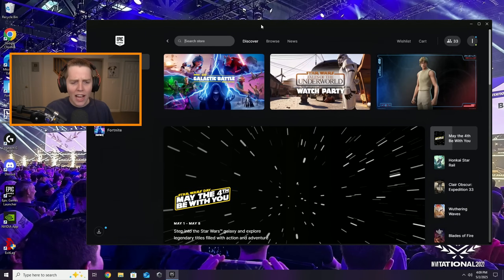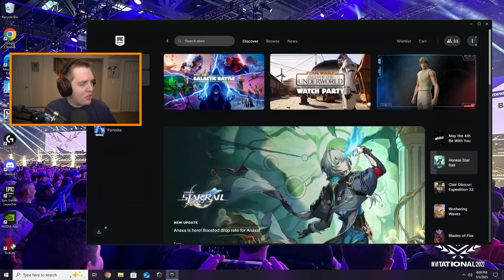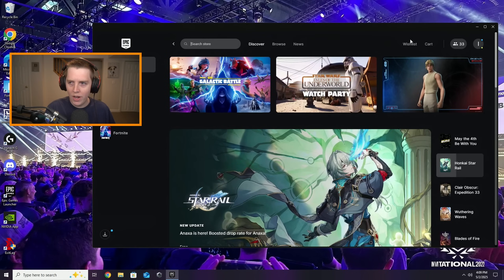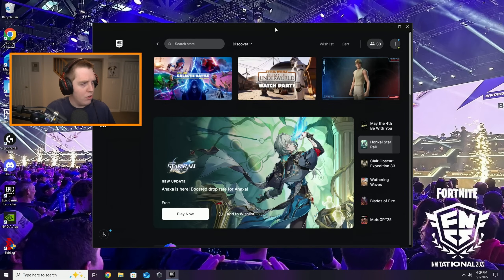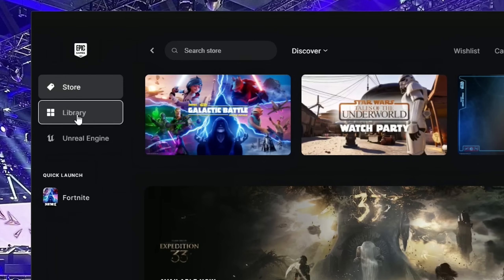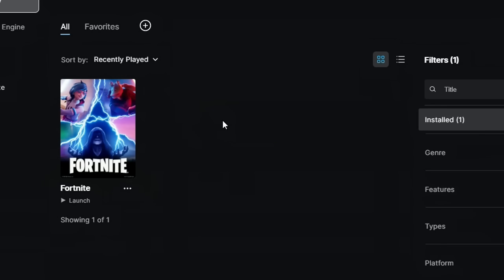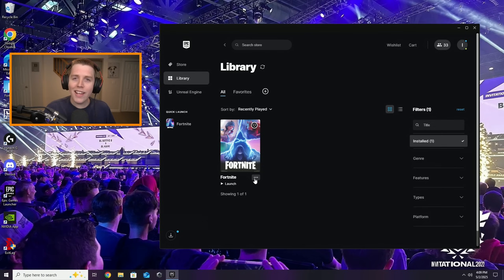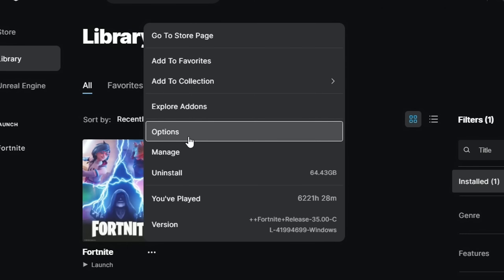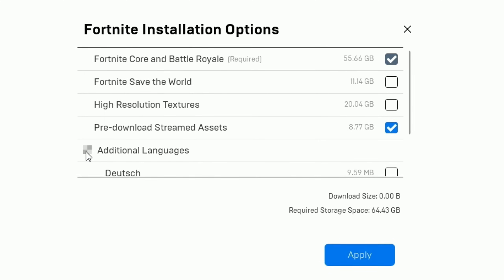We're not quite done yet with the out-of-Fortnite settings. Go to your Epic Games Launcher library on the left, and where you have Fortnite, click on the three dots, go to Options, and now you are in your Fortnite installation options. I tell you every season how important these are.